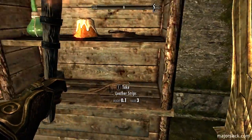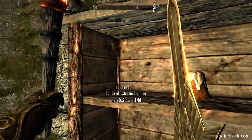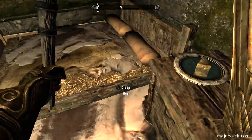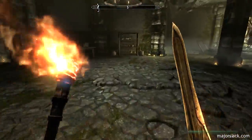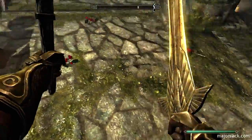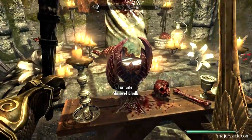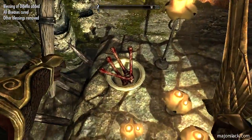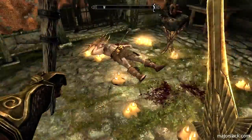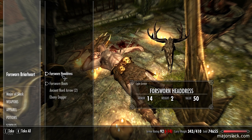Silver emerald necklace — that seems to always be there. Some arcanist root, that's valuable and hard to find. Another sweet roll, what the hell. She's actually still behind bars. You should have a briar heart on you and the Broken Tower Prison Key — you can use that to free Fjotra.